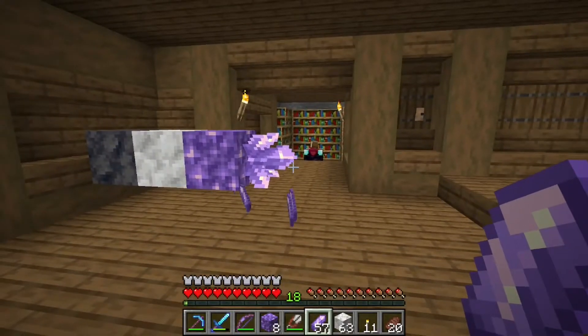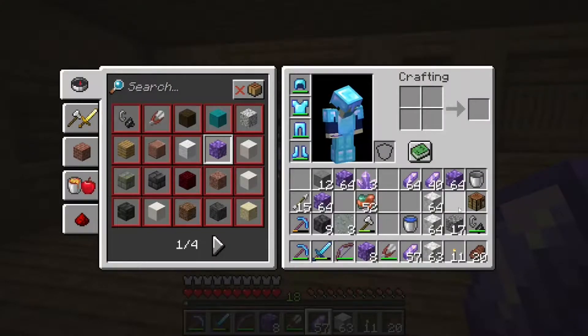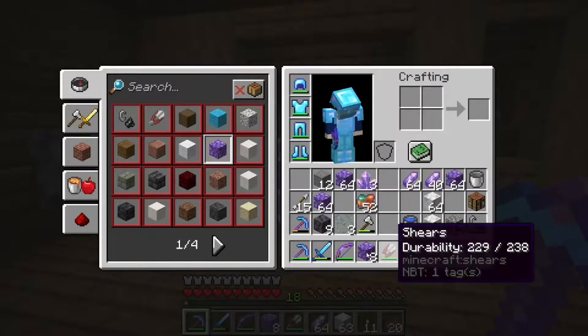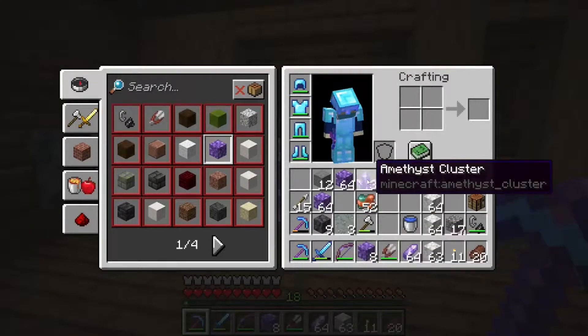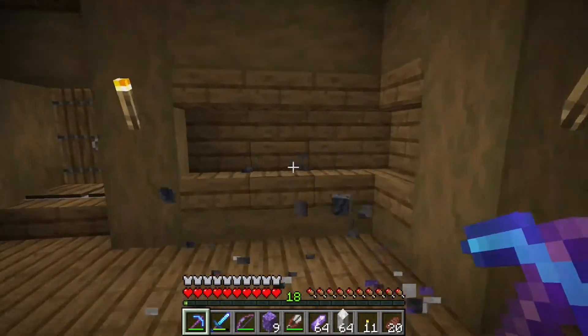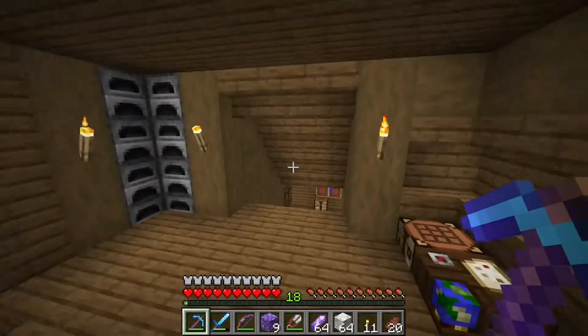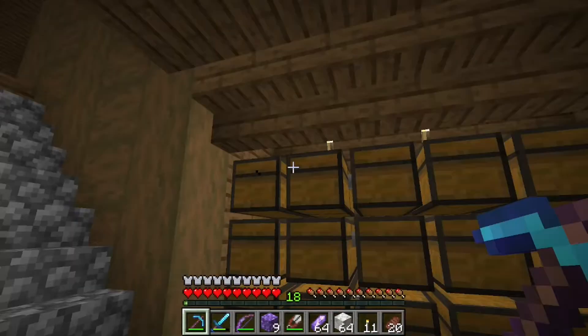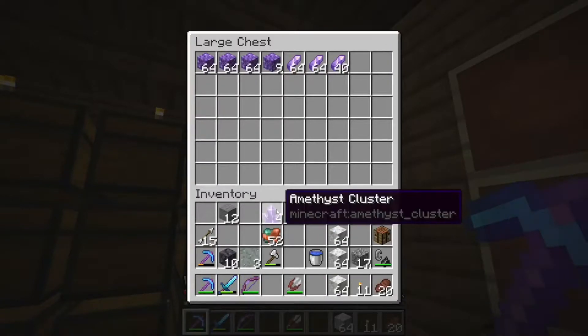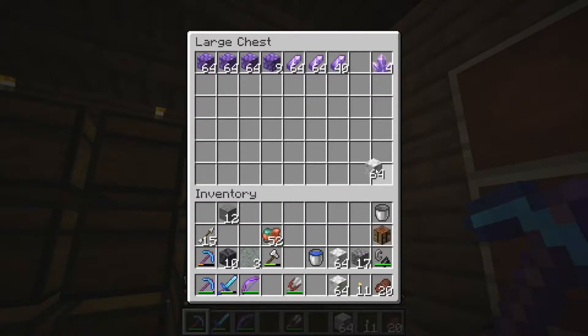I'll probably go off camera, do some farming between cuts, and put the glow lichen on a tree or something so we can get more of it. With that said, let's grab the moss and talk about it because I'm very excited about it. Let's put the rest of this away — we don't need it.